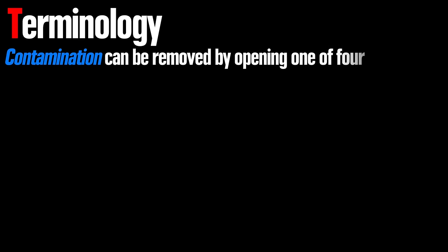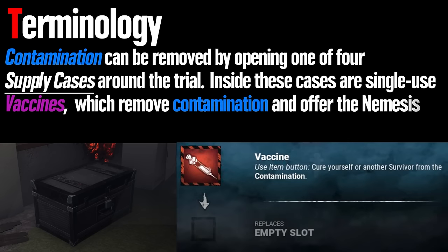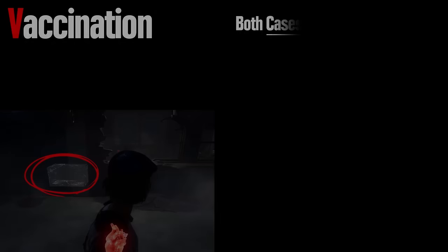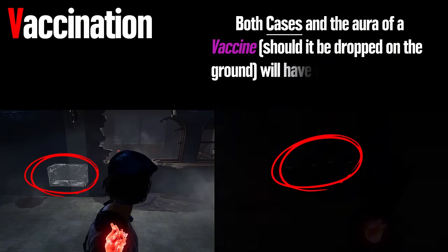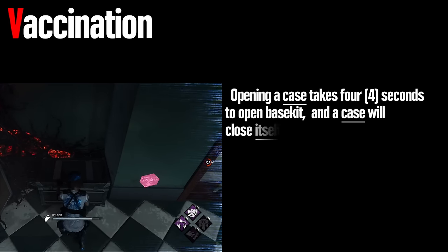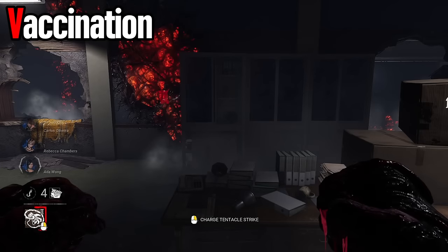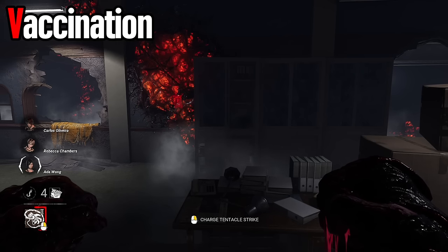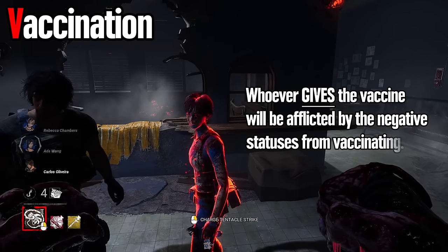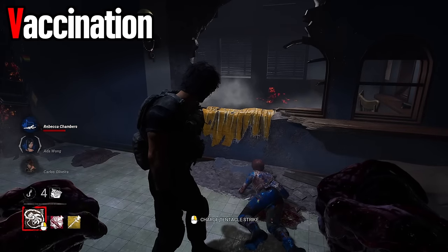Contamination can be removed by opening one of four supply cases around the trial. Inside these cases are single-use vaccines, which remove contamination and offer the Nemesis' killer instinct for three seconds. Both cases and the aura of a vaccine, should it be dropped on the ground, will have their aura shown in white to contaminated survivors. Opening a case takes four seconds base kit, and a case will close itself after 15 seconds if the vaccine is not taken out. Vaccinating causes three seconds of killer instinct to be shown to the Nemesis. You may vaccinate contaminated allies, but the survivor who gives the vaccine will receive any vaccination-related debuffs, such as the killer instinct, the increased killer instinct from the adrenaline injector, or the exposed status from the iridescent umbrella badge.